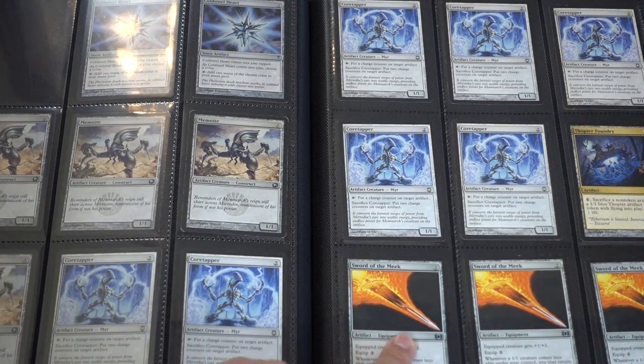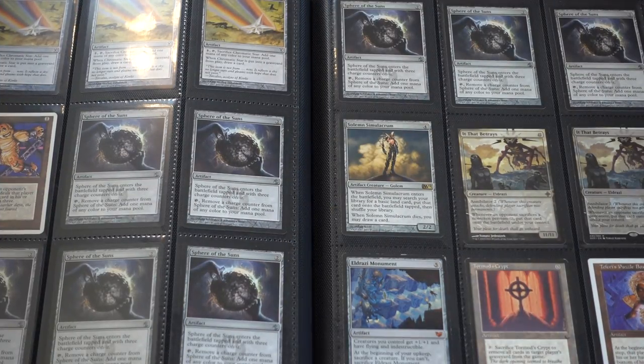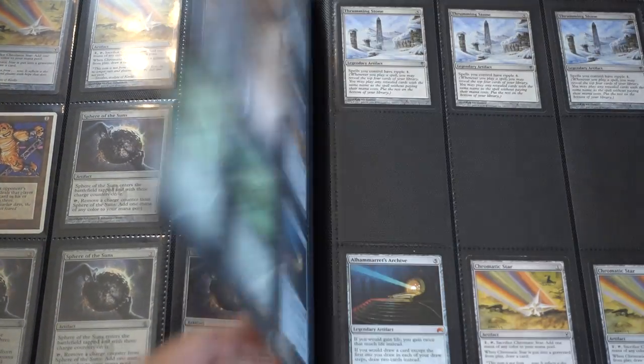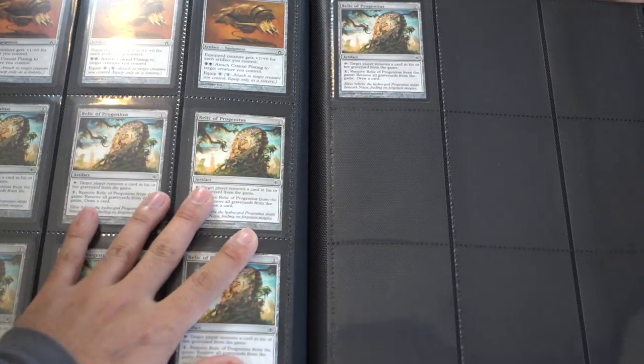This card has been reprinted — oh, the Foundry has been reprinted. This card has not: Sword of the Meek. But unfortunately I feel like there were a lot of Foundries. I don't know where they all are, but Relics.